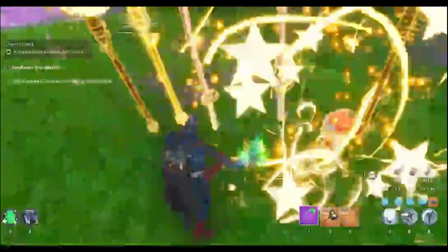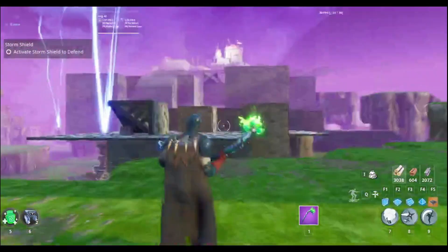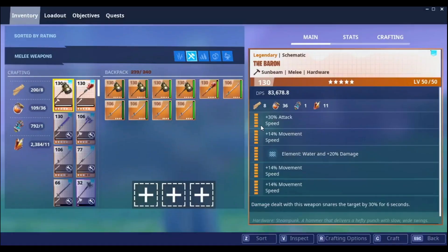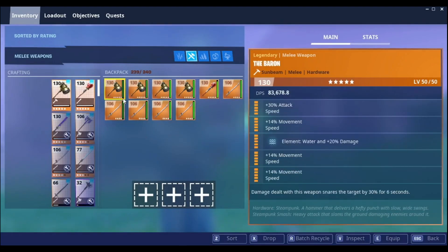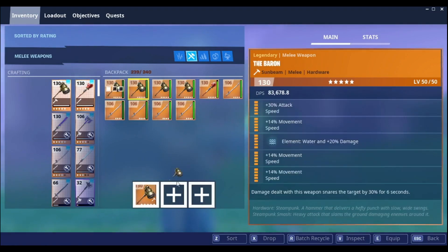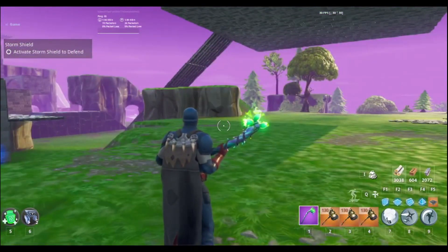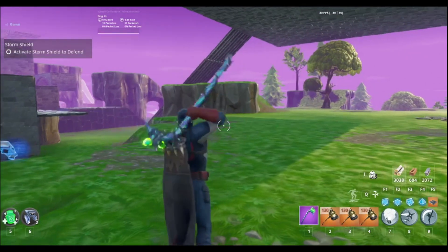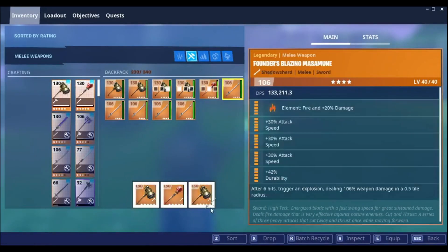So to do this glitch you want to have your hotbar empty, pick up your pickaxe, and you have to have a keyboard and mouse for this — or at least it works better. You open your inventory; you can do guns, you can do melees. Put three melees or guns in your hotbar, then once you do that stay on your pickaxe and then really fast you scroll your scroll wheel once and switch back to your pickaxe instantly. You keep doing that and they all stack.